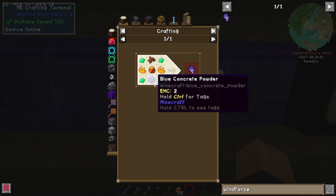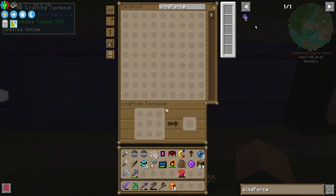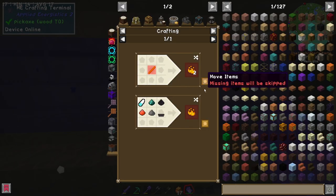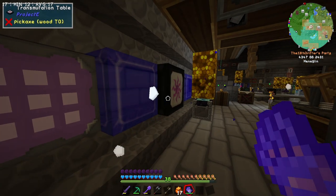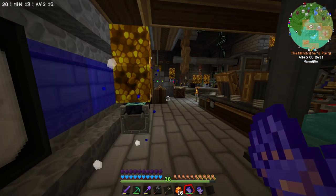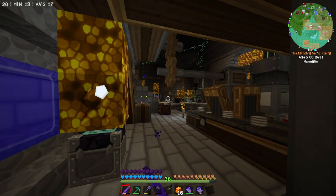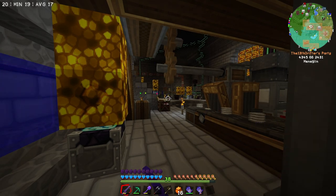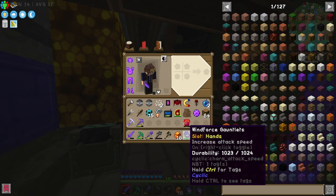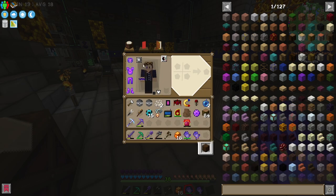For this, the only thing we're missing surprisingly is blue concrete powder — there we go, problem solved. Click this, click this, gimme — we're running low on blaze powder there, so let me just grab two more of those and gimme again. For some reason this already took one hit of durability just from putting it in my inventory. But just to check, yes it does indeed mean that we can swing quicker — it's still not quite as fast as we would want, it's not instant, but it is certainly that one step up.